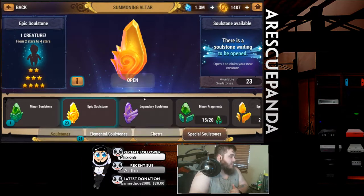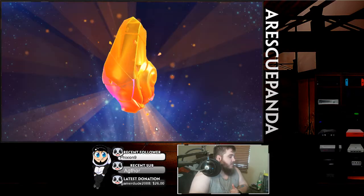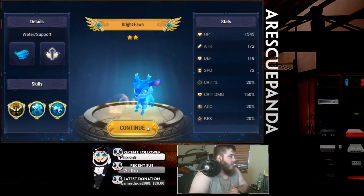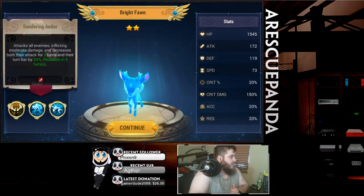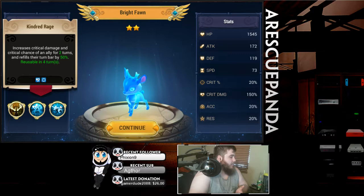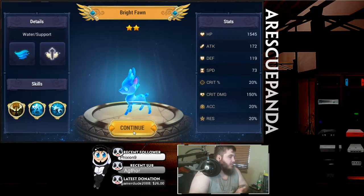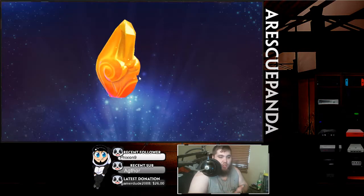We got a water, which we already have plenty of those so nothing new there. No lightning. The water bright fun — if I remember correctly, this is a pretty decent unit. They have a lot of turn bar manipulation here. Decreases the enemy turn bar, increases your own turn bar — not a bad unit if you're building a turn bar team.